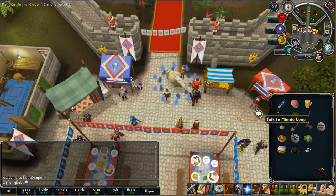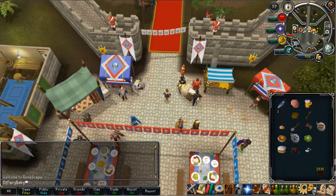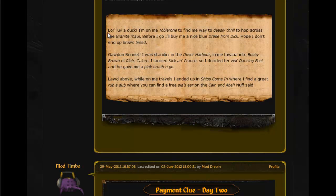Those are the only items you need and the rest you'll get during the Cryptic Clue Fest. Going back to the first clue — it uses Cockney rhyming slang, which is basically something spoken in London quite a lot, and I imagine anyone who isn't English would probably find this quite difficult to solve. The italic words are the rhyming slang. Basically what London rhyming slang does is change words for something that rhymes with it. So 'lol of a duck, I'm on me lonesome' means going to Edgeville to hop across to the worldly wall. 'Before I go, I'll buy a nice blue cape from Dick' — Dick is a nickname for Richard, and he sells capes in Edgeville. The only blue cape he sells is the team 26 cape. 'Hope I don't end up brown bread' — which means dead.